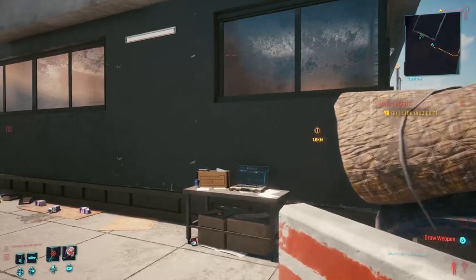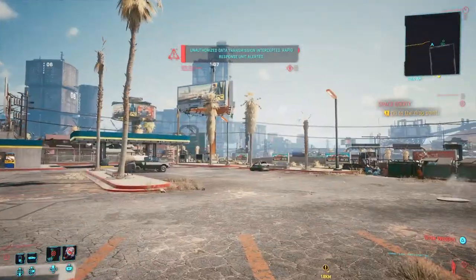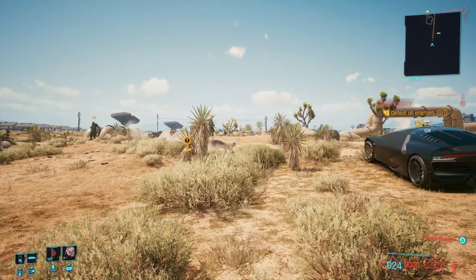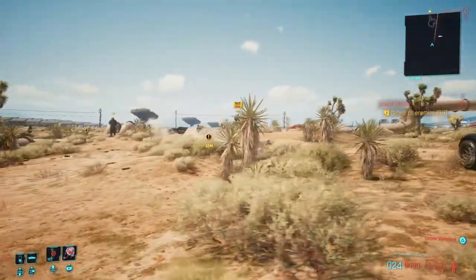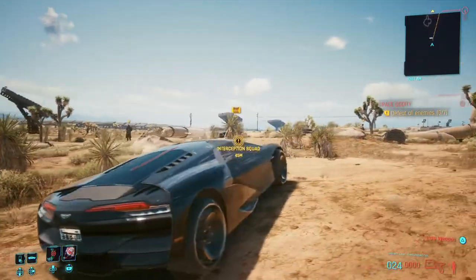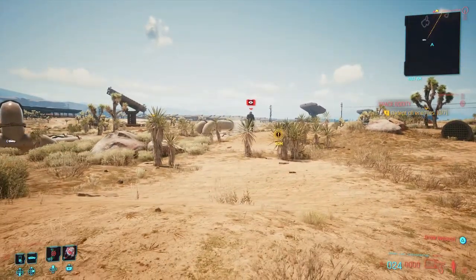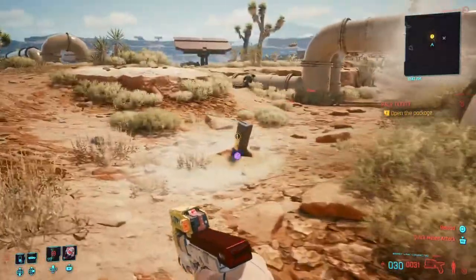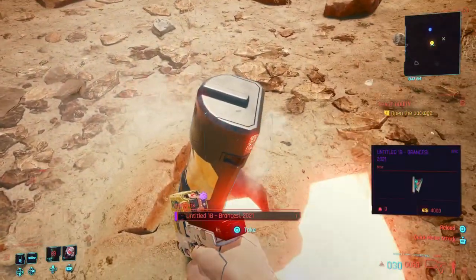At that drop point there is an item that you're going to want to find. So once you get the location, you're going to want to show up there, take out the enemies, and then get the payload and pick it up.